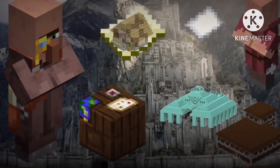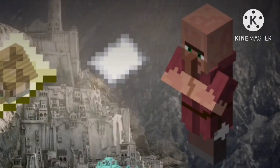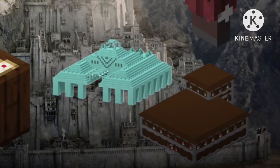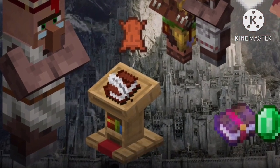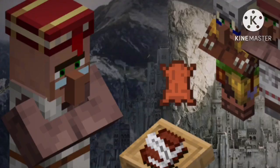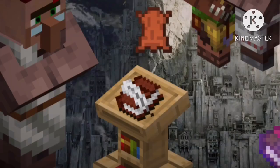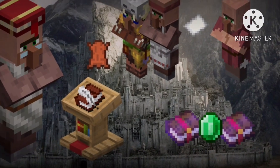When a villager claims a cartography table, he becomes a cartographer. Cartographers buy paper from lumberjacks, which they use to make maps to keep track of the city and its villages. The player can buy special maps from them, like an ocean monument map or woodland mansion map for quests. When a villager claims a lectern, he becomes a librarian. Librarians buy paper from lumberjacks and leather from butchers and hunters. They combine them to make books, which they use to keep record of the city. This includes the census and events of the villages. If the player pays them emeralds, they can combine two enchanted books at no experience cost to the player.